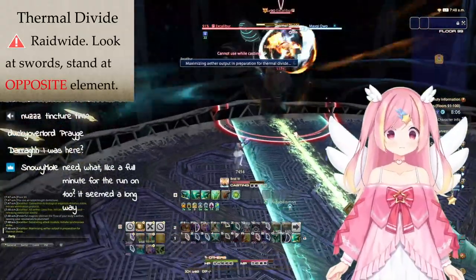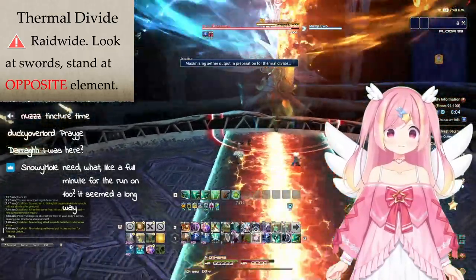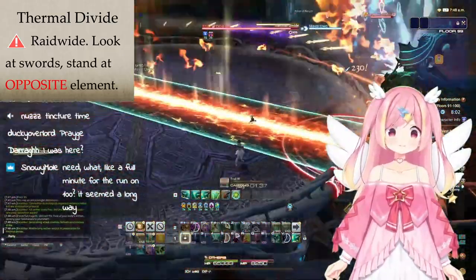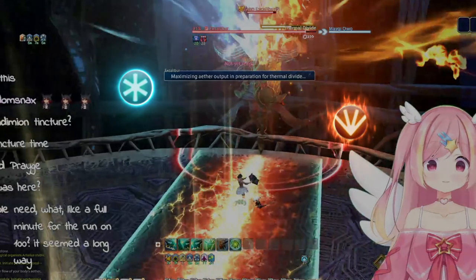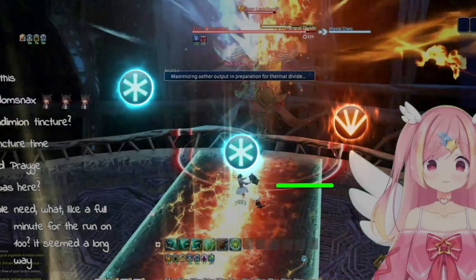Then the boss will cast Thermal Divide. One side will be fire and one will be ice. Look at the effects in the air and the swords that Excalibur is holding up. You want to be on the side opposite to your debuff, or you will die.